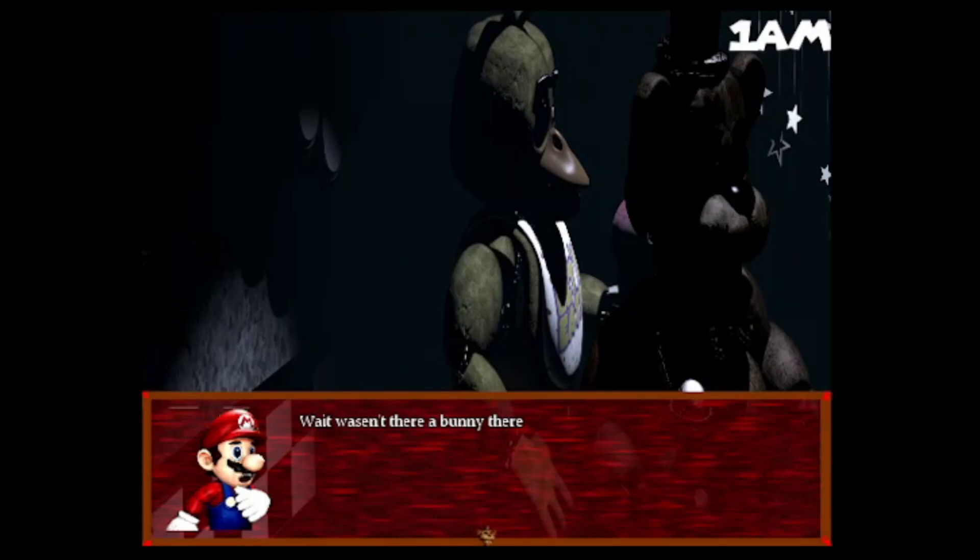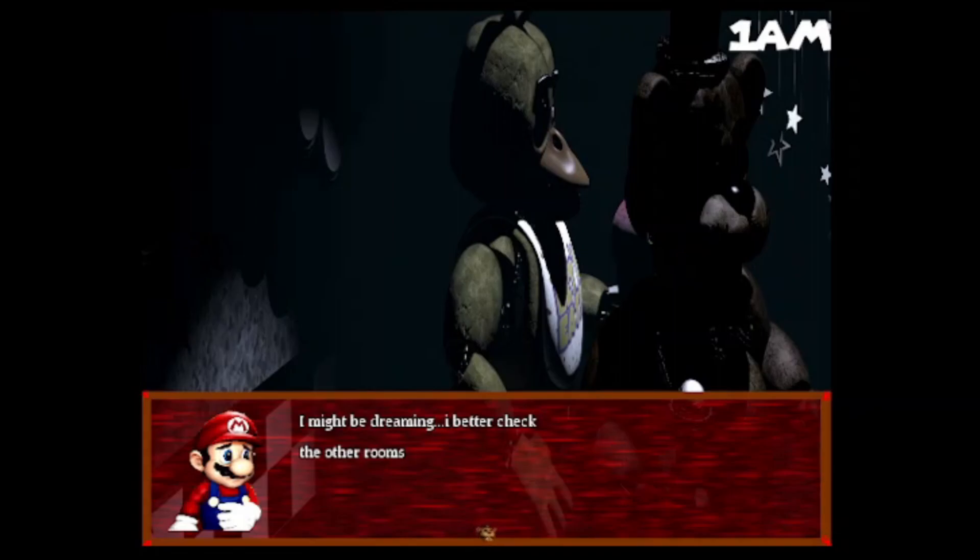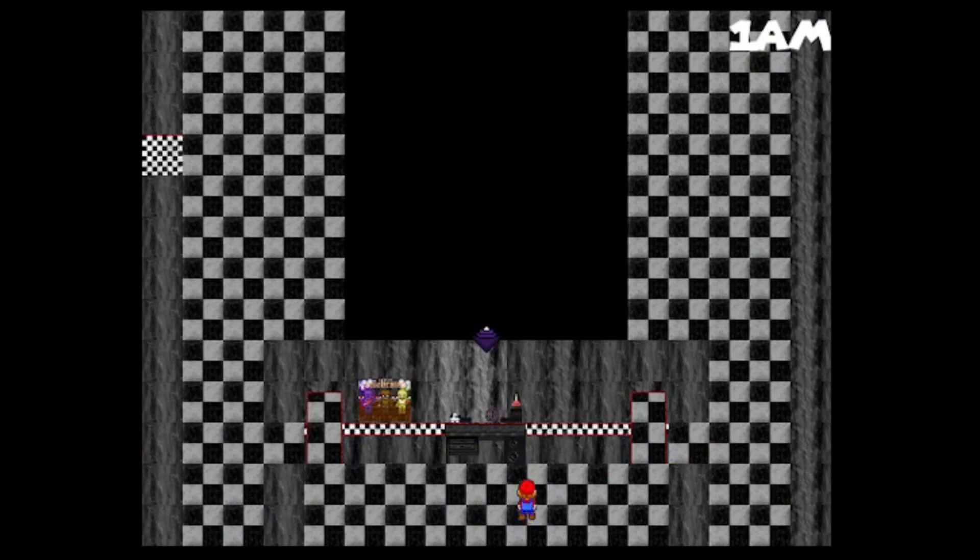Wait, wasn't there a bunny there? Yeah, he's gone! I might be dreaming. I better check the other rooms. Don't you mean hallucinating? Wait, can I go over here? Oh! I can walk through the wall! What's that? There's something here. I'm trying to see if I can interact with the cupcake, because I remember that ETH Goes Boom voices the cupcake in this — I'm not sure if that's true or not. I don't even think Huzzah Master is going to mind my Let's Play of this. It's 1 AM right now.